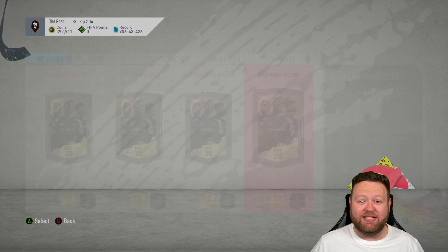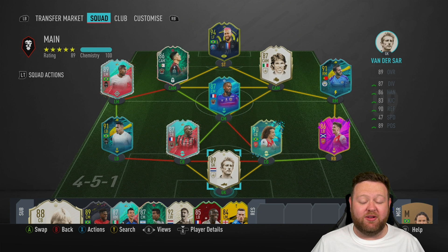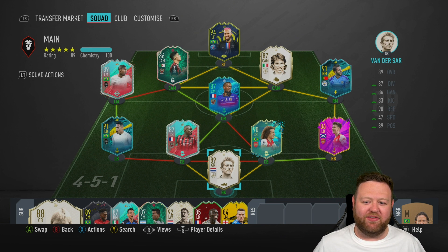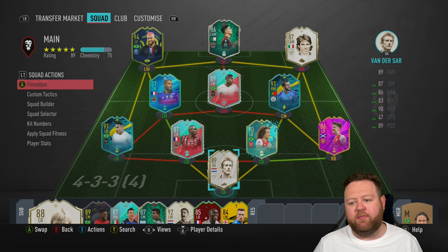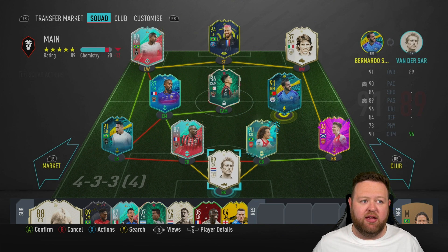We've currently got a whopping six packs ready for Friday — by that I mean we got bronze 2 squad battles rewards and got one gold pack. We'll probably be up to nearly 15 packs if I do marquee matchups and get my rewards. But it's going to cost me coins because there's no way I can complete marquee matchups without buying players — I don't have them in my club. It will genuinely be worth it though, because normally marquee matchups cost between 20 and 30k and you get around 100k's worth of packs back in coin value.